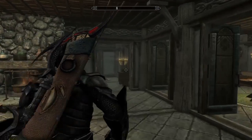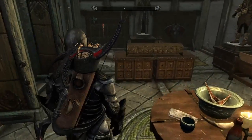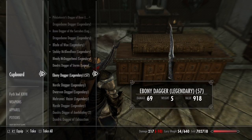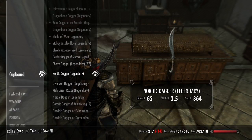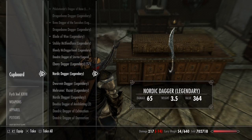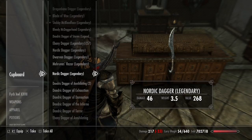One of the things I've done with this character is every time I see a dagger, I pick it up. Sometimes I make them better, sometimes I don't. But look at that — I have 57 legendary ebony daggers. Because why not?